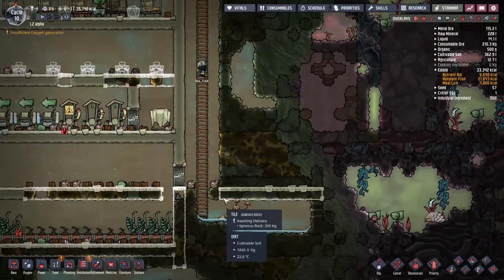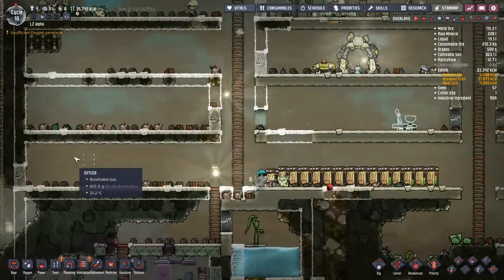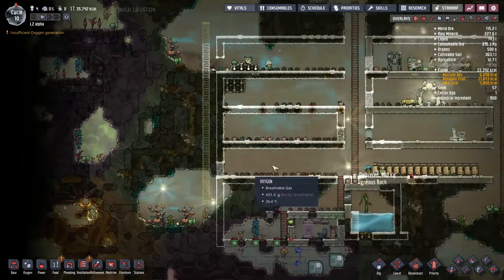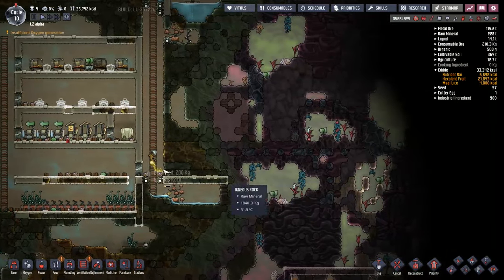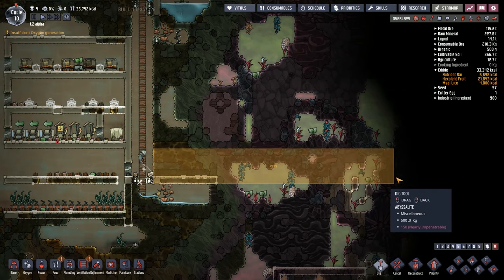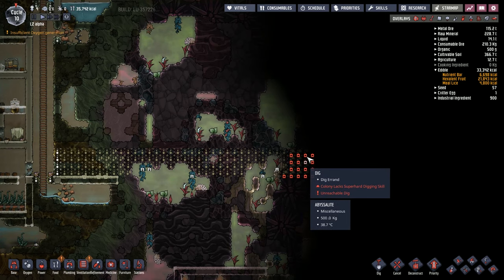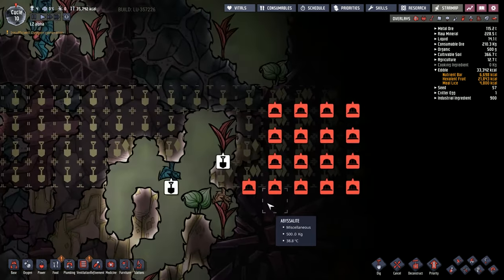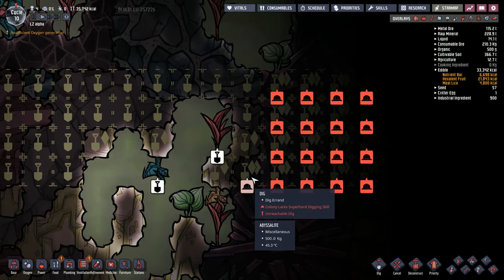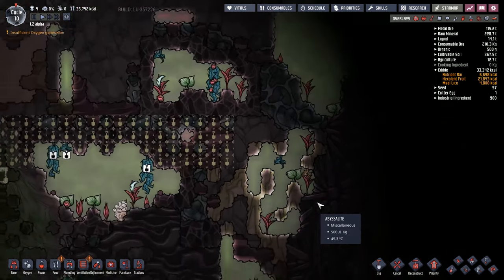We've got ourselves another water source up there. I've put down a few tiles down here because I want to keep this as a throughput on the entire map if I can — I want to be able to go all the way from one side of the map to the other through this little runway here. What is this over here? Unreachable, super hard dig. Abyssalite. I'm happy not to be able to dig through abyssalite — that's quite a high-level tech.